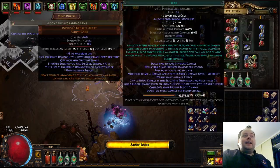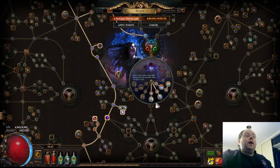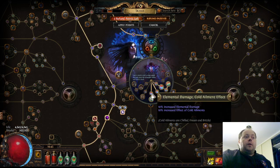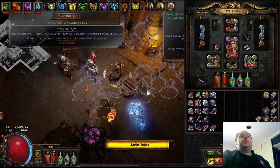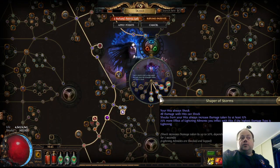Since I took my eternal labyrinth I've gone with Shaper of Winter and Shaper of Storms, and I've ditched Bastion of Elements. Bastion of Elements is still good — I certainly wouldn't fault someone for eliminating Shaper of Winter and taking Shaper of Storms instead. But this is the direction I went.